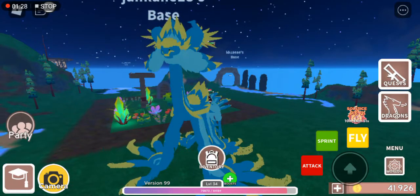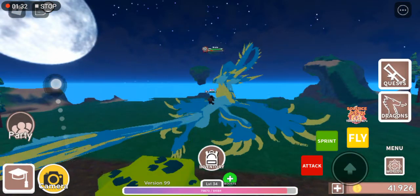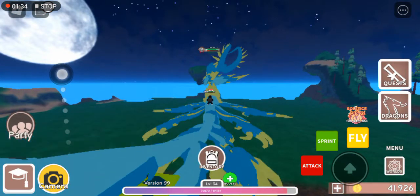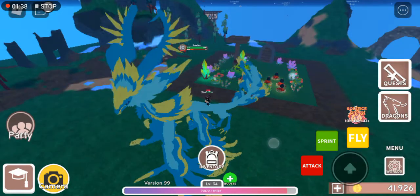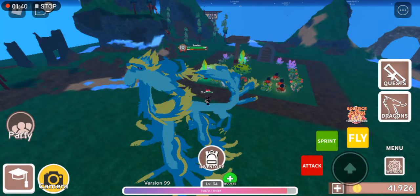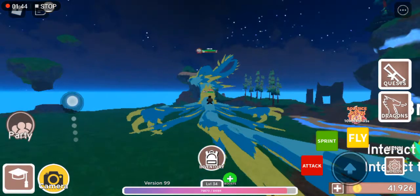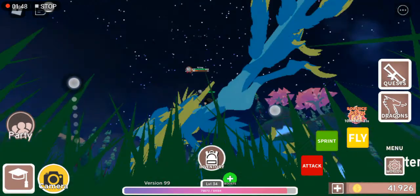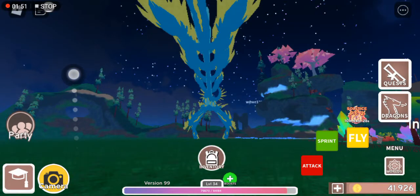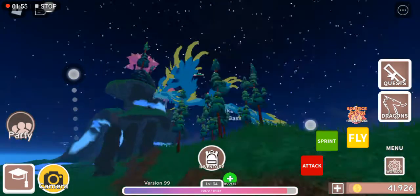Here's the walking animation — he's floating and using his wings. You can see the horn, and now the fly animation — boom, there it is! The fly animation.